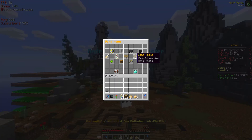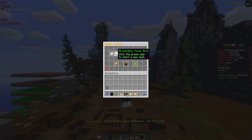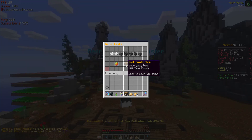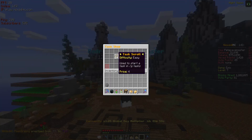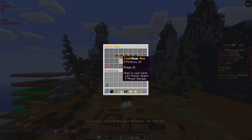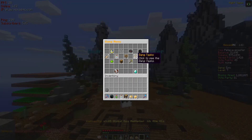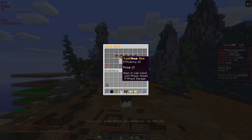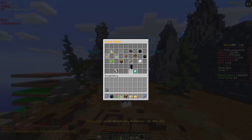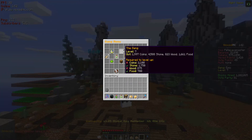Gang tasks are an essential part of gangs. Every day you get two free tasks — they can be any rarity: easy, medium, hard, or insane — and those get you more or less task points depending on rarity. We have 107 task points right now. In the task shop you can buy more task scrolls, but they're not really worth it. You can also buy axes, which are good if you want better ones than the basic axe.